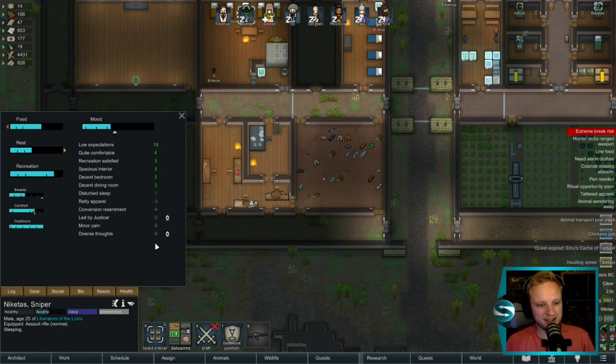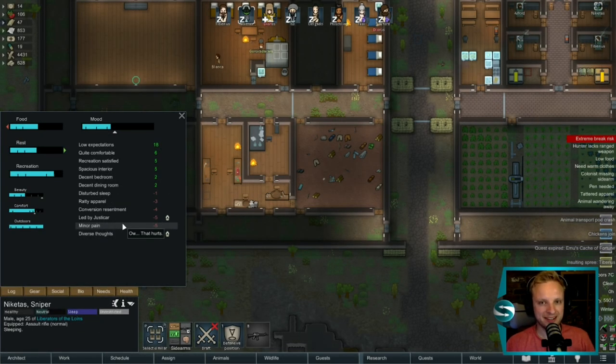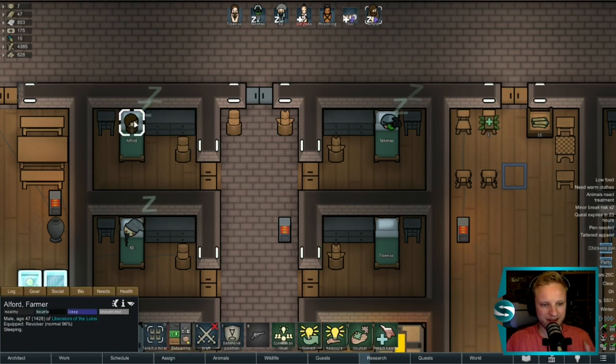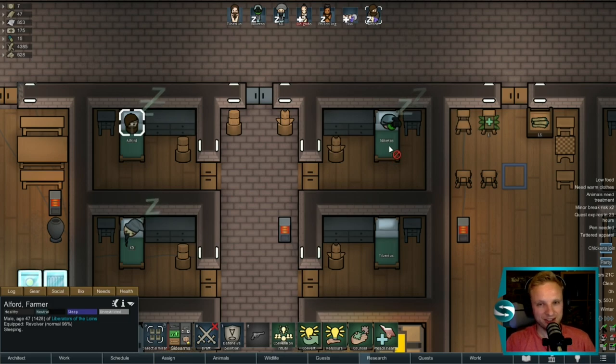Even if colonists aren't prisoners, anything that reduces their happiness helps in preventing their certainty in their current ideologies from becoming stronger. However, without them being prisoners, you also have the issue that if they have a mood break, they're likely to cause some trouble for your colony — or at the very least slap someone in the face. So what we can do is have our counsellor use the convert ability on a pawn. As you can see, their certainty skill is currently at 32 and our social is at four.